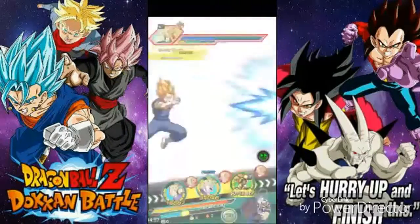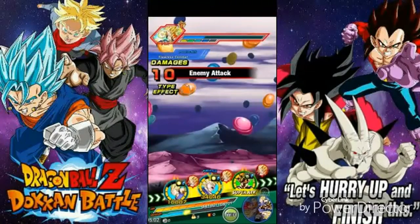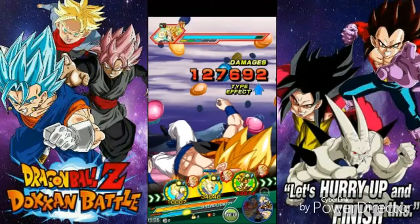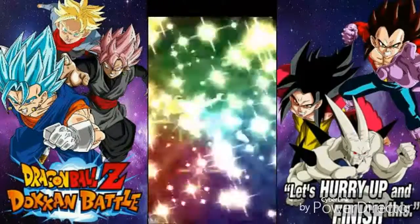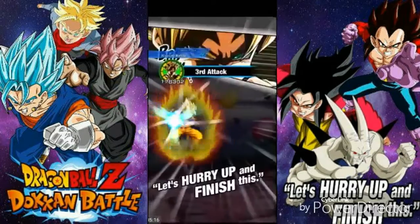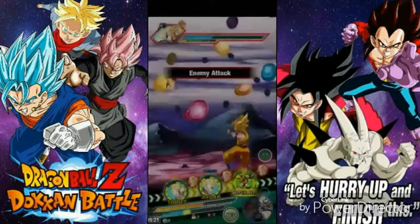Please don't super us, Gogeta. He surprisingly doesn't super attack that much — last time I fought him he didn't super at all. But just as I said that, he wants to super attack us! 32k — not that bad. We've got a lot of HP thanks to the leader skill. 186k there we go.